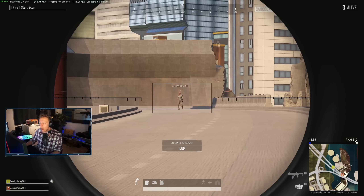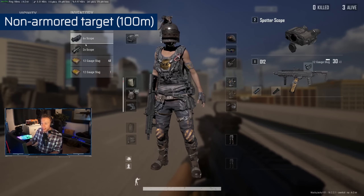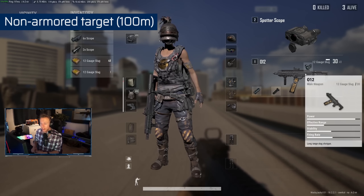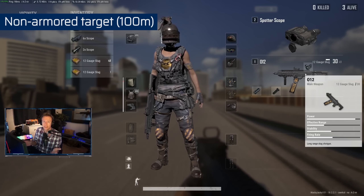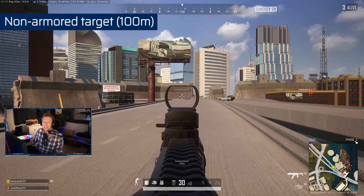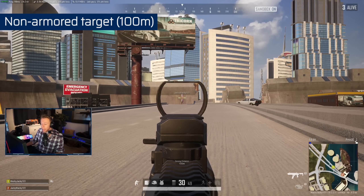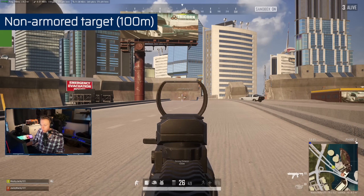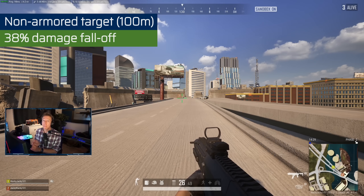Finally, let's do a range test. We're at 100 meters from the target. Unfortunately I can't scope in — this is as close as I can get, because the gun does not take any scopes. That's a bit weird since it fires a single slug rather than spreading nine pellets like other shotguns, and the DBS and S12K both take a 6x. Seems like a balancing decision. A headshot that did 150 damage up close now only does 93 damage at 100 meters — a massive damage falloff. Clearly PUBG doesn't want you sniping with this.